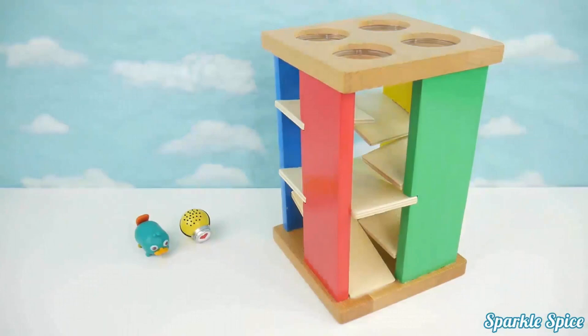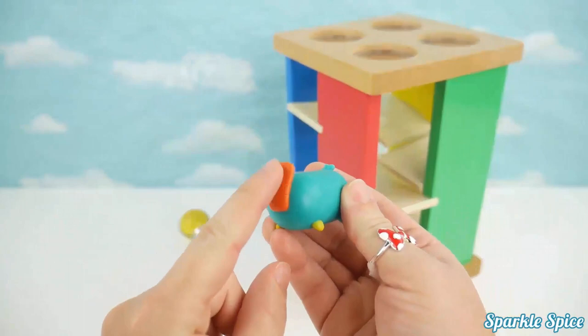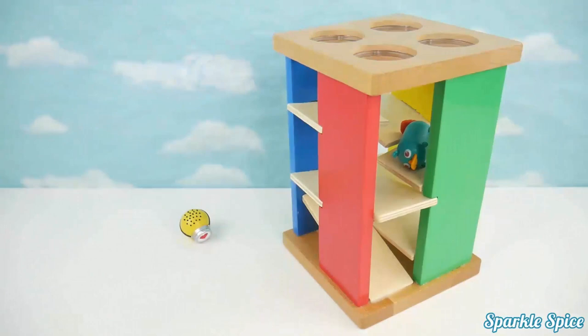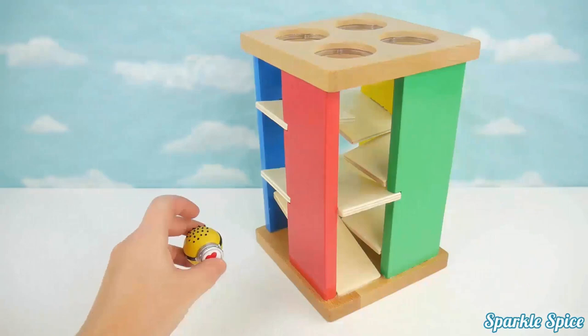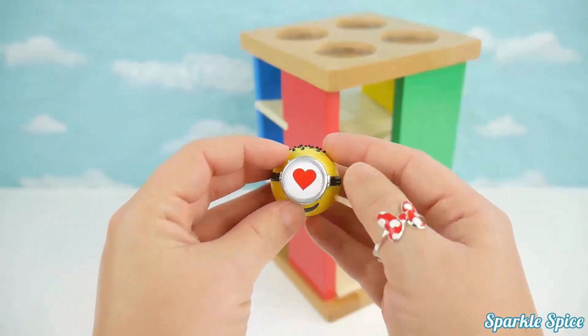Now we've got a Tsum Tsum character. This is Perry, and he's green with a brown tail and a yellow beak. Alright Perry, let's see if you can roll through our maze. Here you go. Oh no, I see Perry here. He didn't make it too far. We've got one last toy to try in our maze. It's a My Emoji Minion. He's yellow with little black hairs on top, and it's a red heart. Let's try him out. Wow, he's rolling fast. He did a great job rolling through that maze.